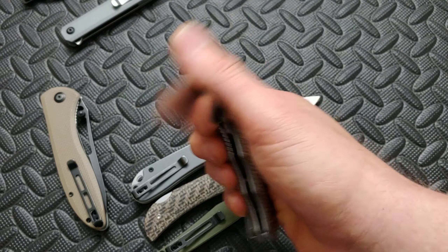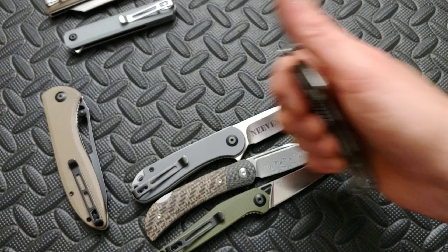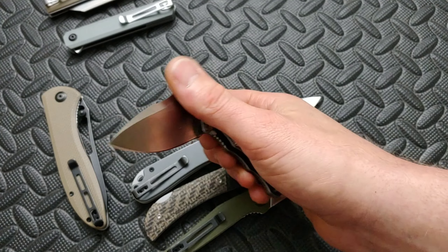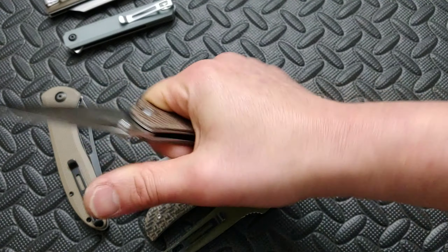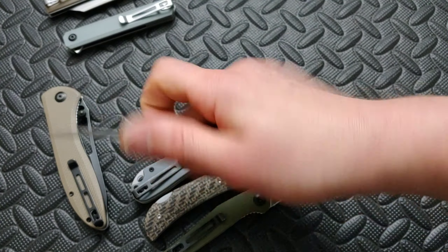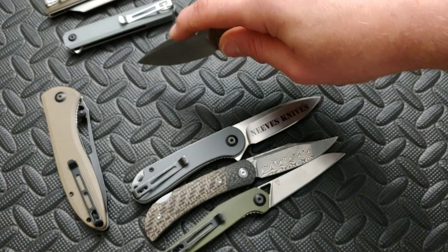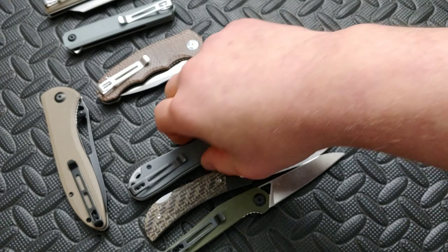The Hooligan is not a ball bearing flipper like the Brigand and Chronic, which are ceramic ball bearing flippers. This one uses a phosphor bronze washer, and it has really good action — nice and smooth. It is a more compact, smaller knife; I can't get four fingers on it, but you can choke up a little. It's just a great, useful blade shape for whatever your cutting purposes are.